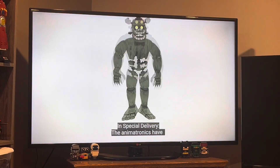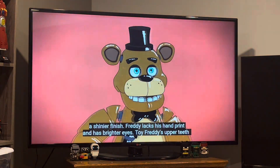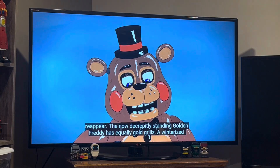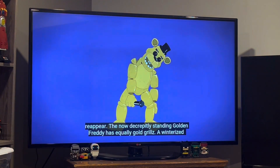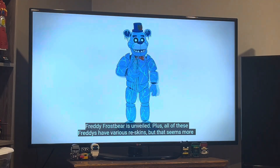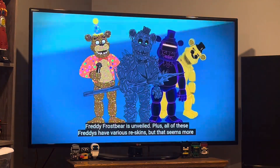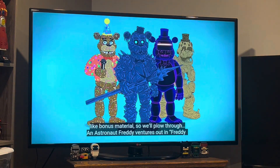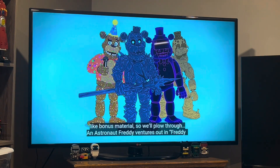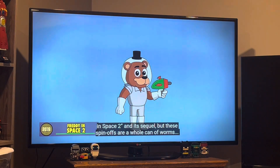In Special Delivery, the animatronics have a shinier finish. Freddy lacks his handprint and has brighter eyes. Toy Freddy's upper teeth reappear. The now decrepitly standing Golden Freddy has equally good grills. A winterized Freddy Frostbear is also unveiled. All of these Freddys have various re-skins, but that seems more like bonus material, so we'll skip those.